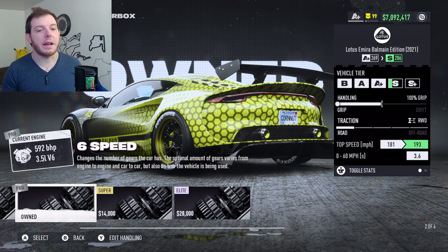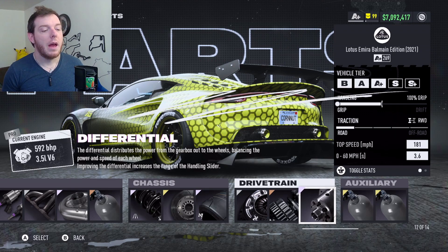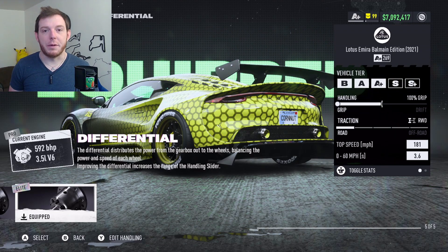I tried it with the 6-speed. You have to take so much power out of it that you really don't get the top speed anymore. It's better to have fewer gears, more power, and reach your top speed than to have a higher number you never actually achieve. Then run the Elite Platinum Diff.